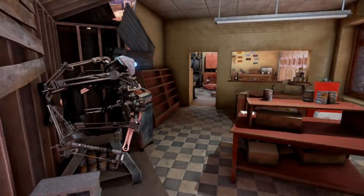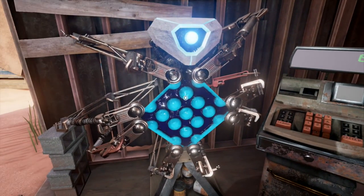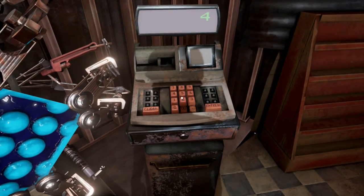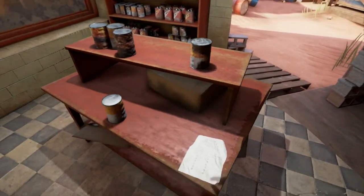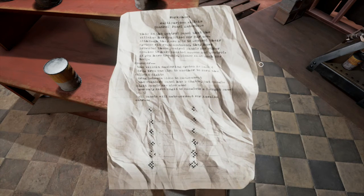We are now in the back of the garage. That is a strange thing. I do believe I know what this is. This is the control panel - the Villein lines have supplied for us to use. Although they are able to control their systems via vocalizations, they have provided these control panels for other species to have limited access and control. If you have trouble, please find War for help.